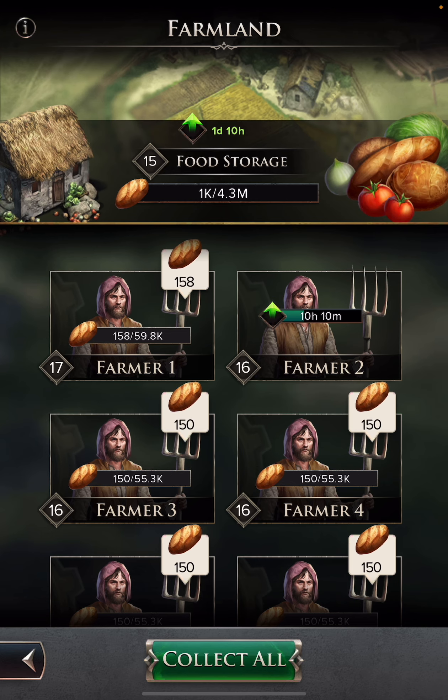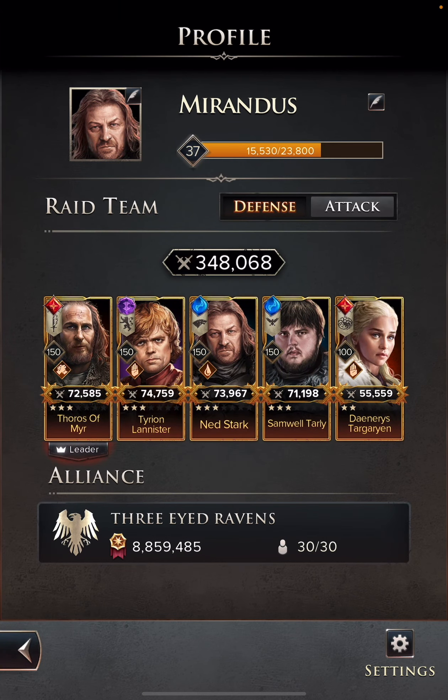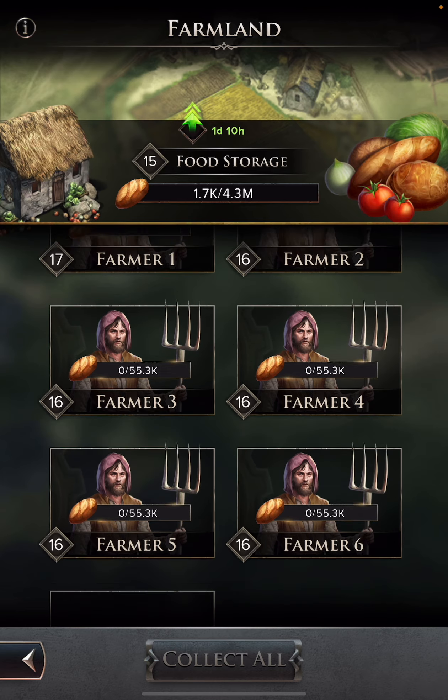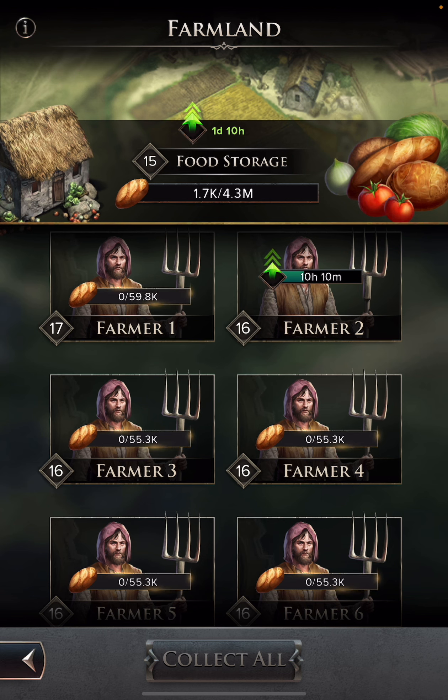I'm continually striving to increase my food production because, as you can see on my roster, I'm capped — I can't really do anything until I get more stars. My only option to grow power right now is to level my gear, which adds just a few thousand power points per day based on my food production. That's the only option available. Keeping up with your farmers is key because they produce the food you'll use upgrading gear, and you will get to the point where your heroes are locked and can't progress further with their levels.